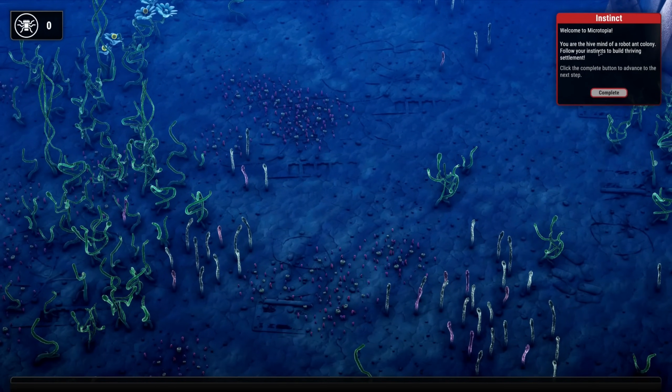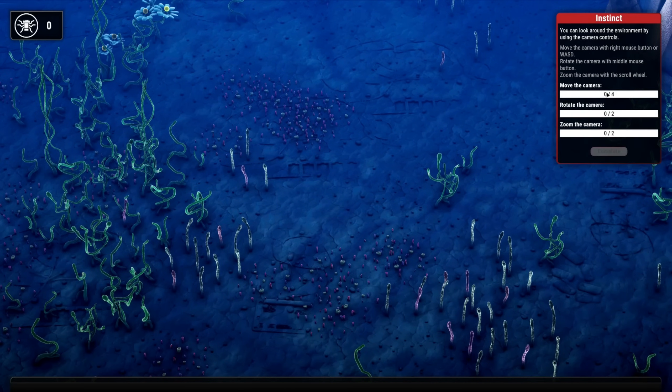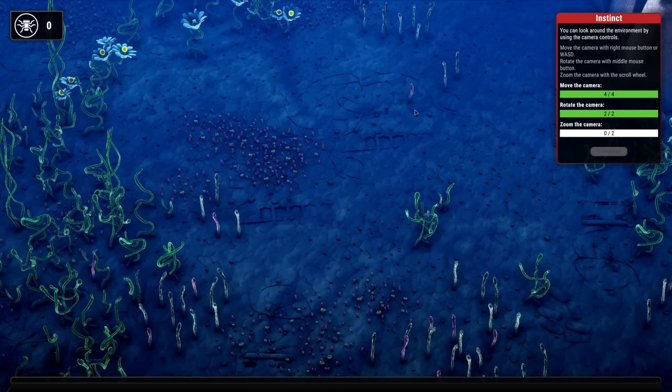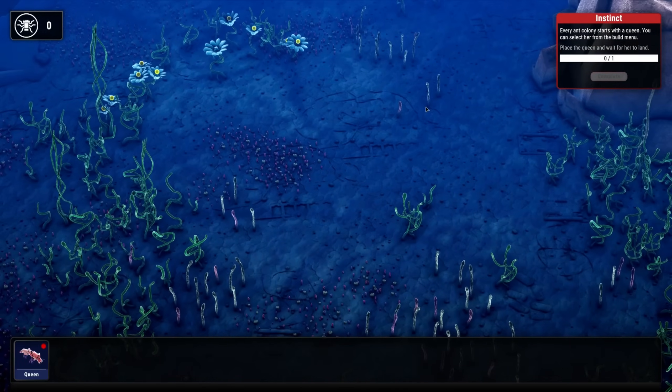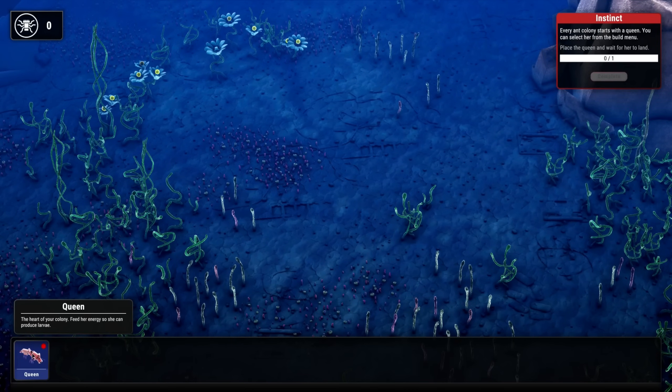Welcome to Microtopia - your hive mind of a robot ant colony. Follow your instincts to build a thriving settlement. Click the button to advance to the next step. Zoom in and out - okay, we know how to do this. Place the queen and wait for her to land.